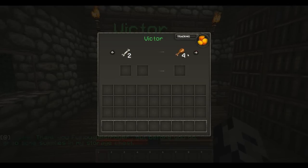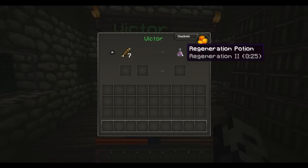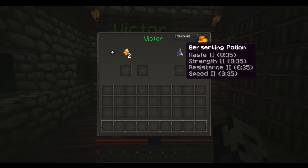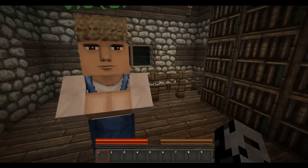Alright, we got some food here. Got some potions. Oh, strength potion. Cool. Regeneration potion. Haste potion. Milk. Always nice to have a cup of milk with you. Berserking potion. And that's about it for now. I'm sure I will see you later, though.